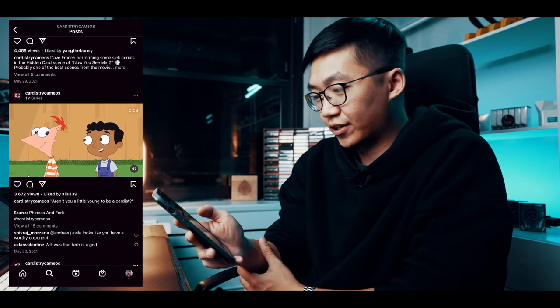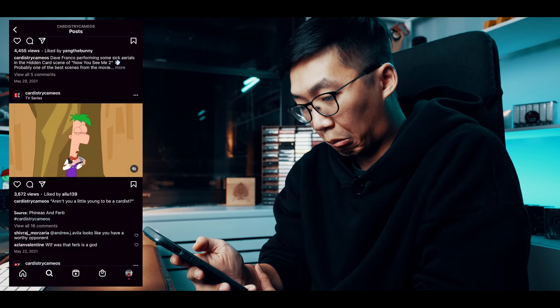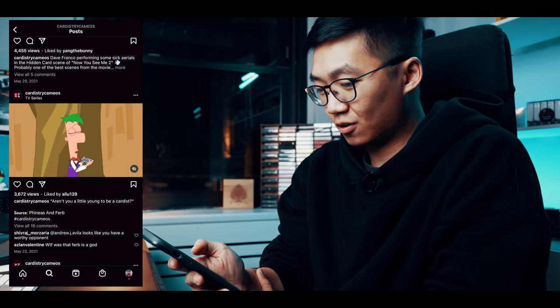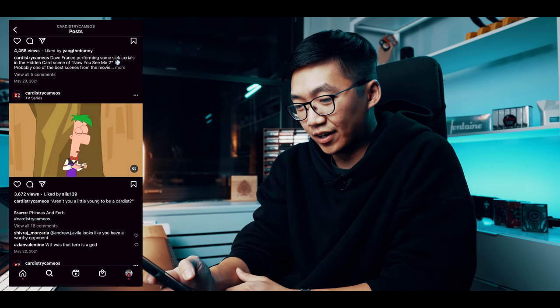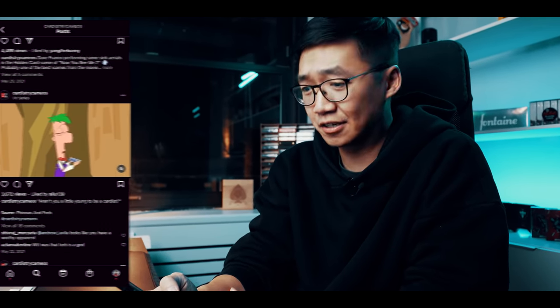We got Phineas and Ferb. What are they doing here? Let's go back — what did we just see? We got a little dribble, a little spring, a little fan, a little card castle. Hey, cool to see.